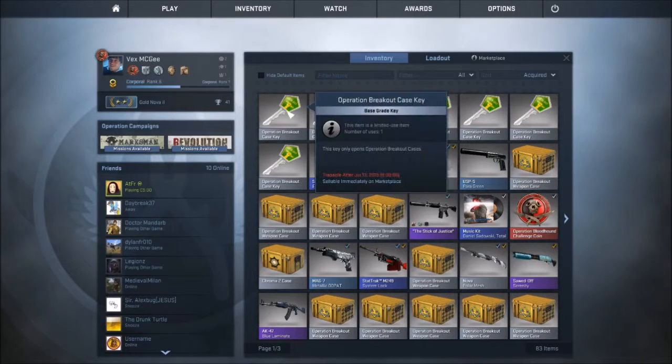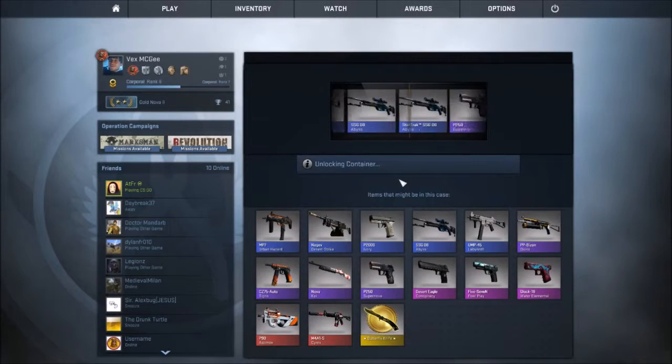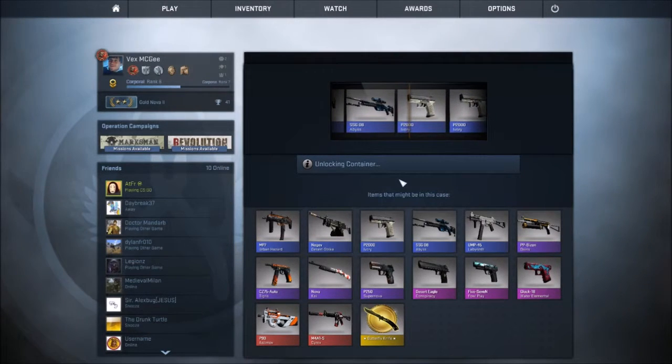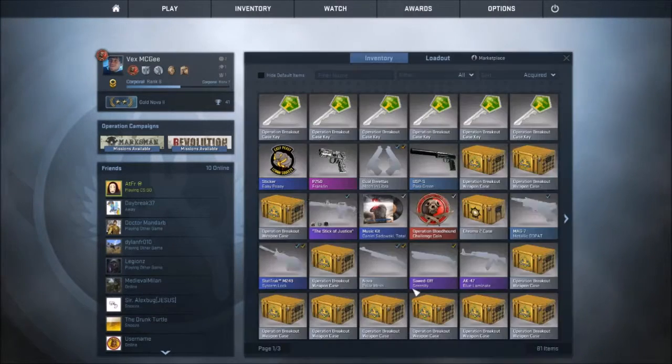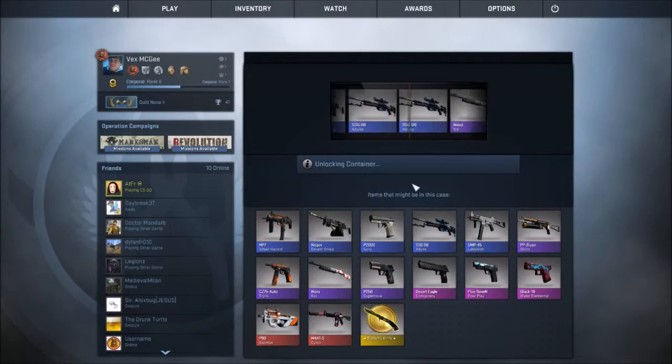What's up guys, Vex here. Today I'm gonna open some cases, so let's do it and let's get some total shit. Ivory, great. Looks new. Factory new - just operation breakout cases.